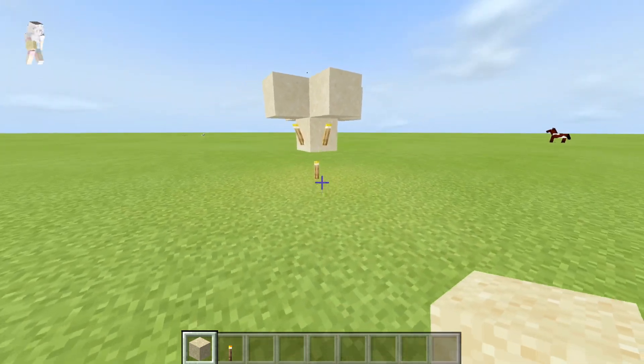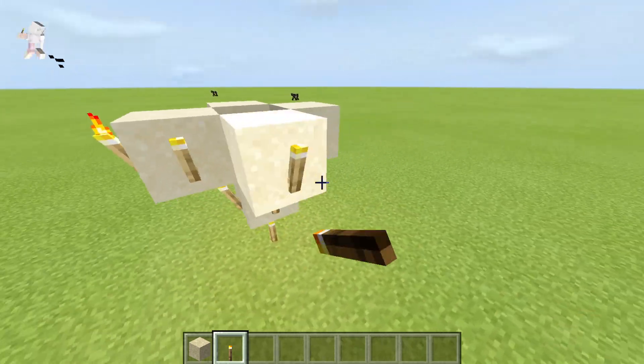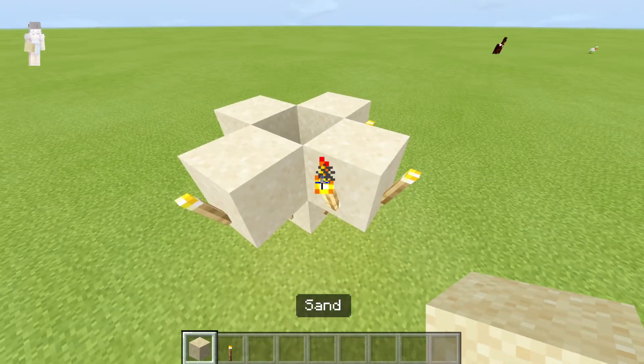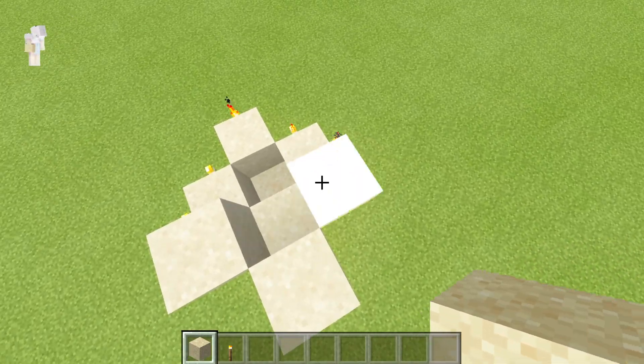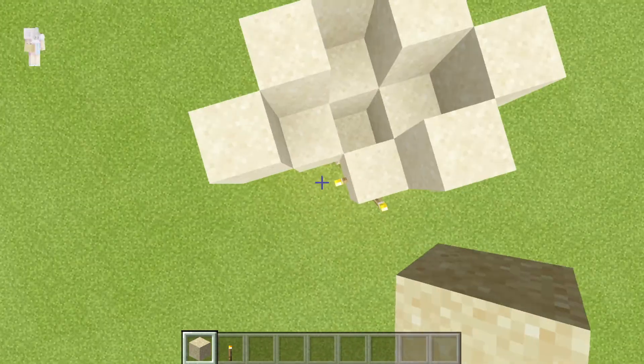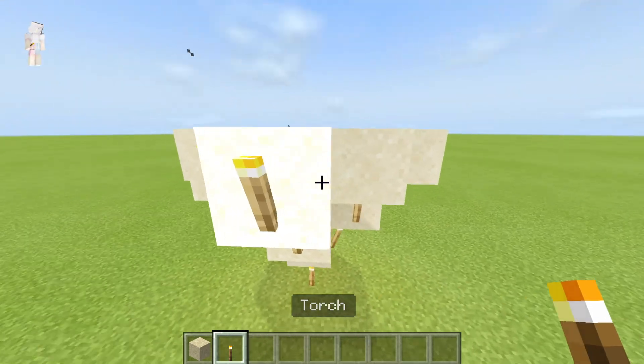Like this. Then place more torches on each side. It just needs to be on each block. Like that. Then we'll do it again.